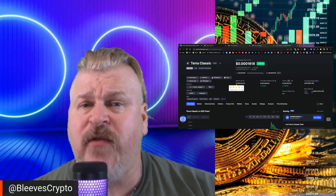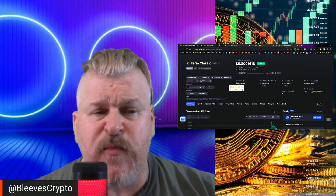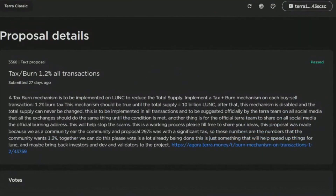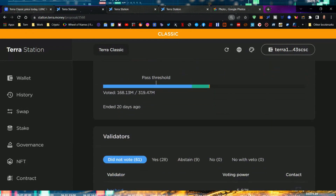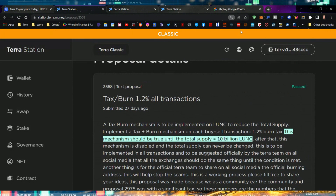We're going to answer that question to the best of our ability. This is one of the important things - number one, this is the tax/burn of 1.2% on all transactions. We're looking at a volume of trading during the course of the day. 1.2% of all trades are being burned. This mechanism should be true until the total supply equals 10 billion Luna Classic. That's proposal number 3568, which was approved about 20 days ago. Still has not been implemented - will be implemented in the next 24 hours.